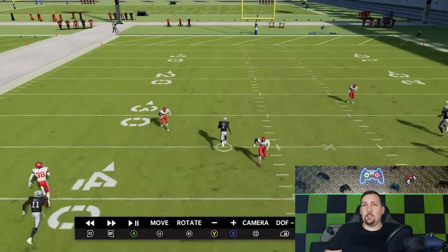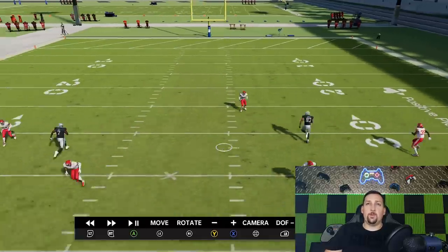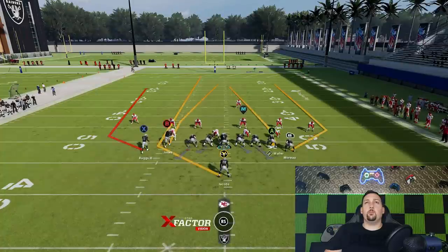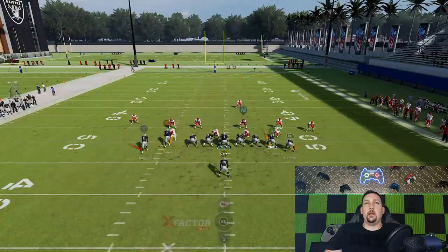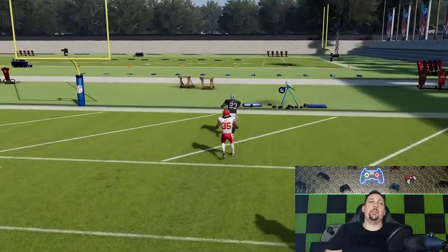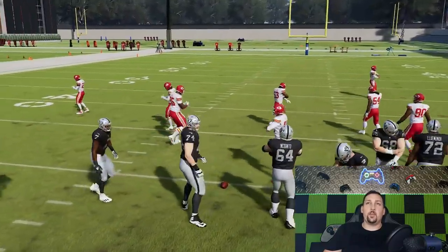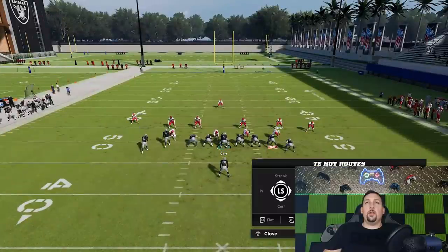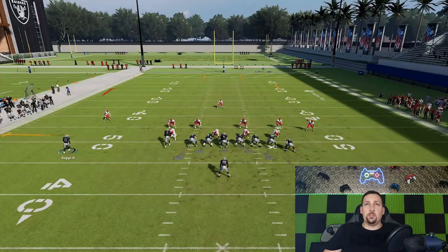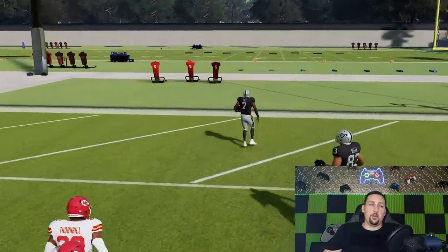If you run a fade on one side and a streak on the other, the safety focuses on the fade side. The streak gets up the field faster than the fade, and that's why this has success. You can run both on regular streaks and still have success — it really depends on where you run it on the field. You just have to pay attention to where that safety is. If he's closer to the tight end, go the other way. It's really that easy — it destroys cover three and destroys cover two.